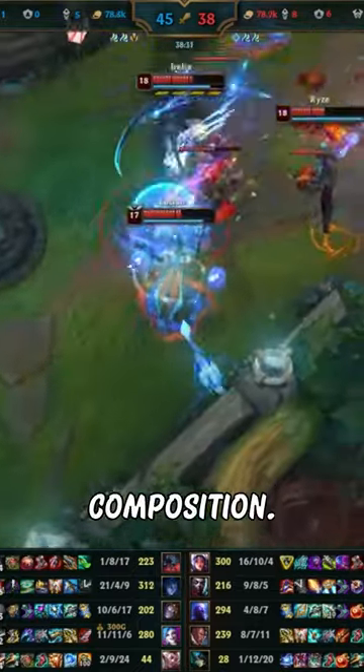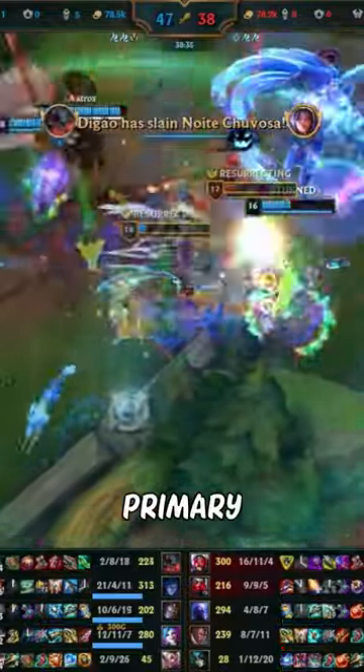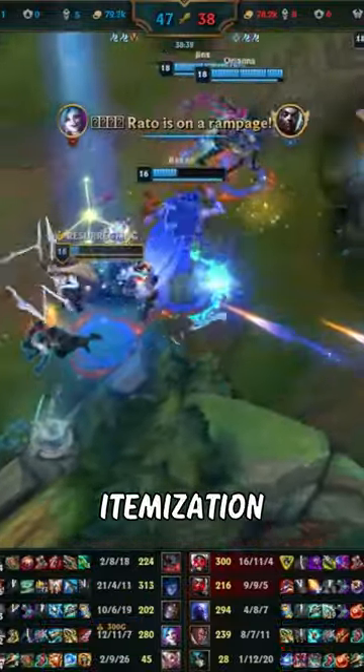Take note of the enemy team composition. Are they heavy on physical damage, magic damage, or a mix of both? Identify their primary threats and adjust your itemization accordingly.